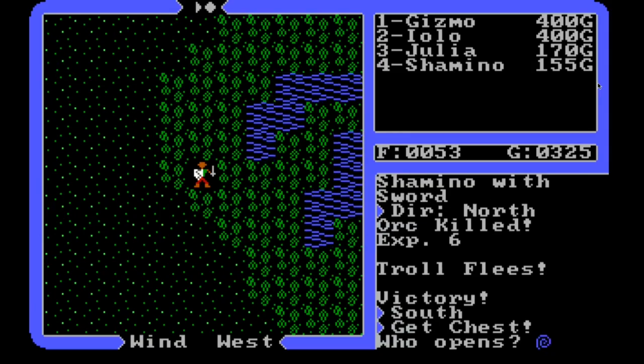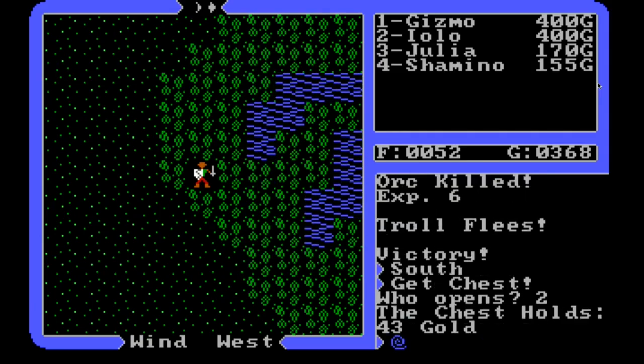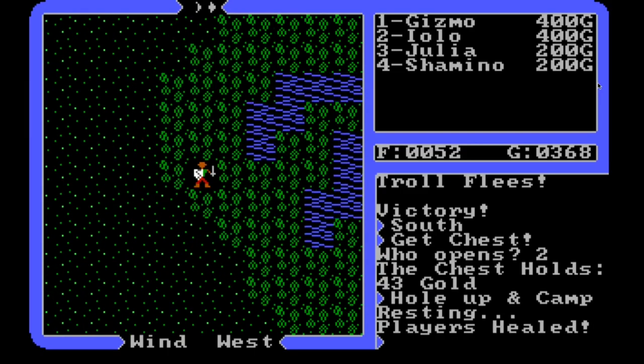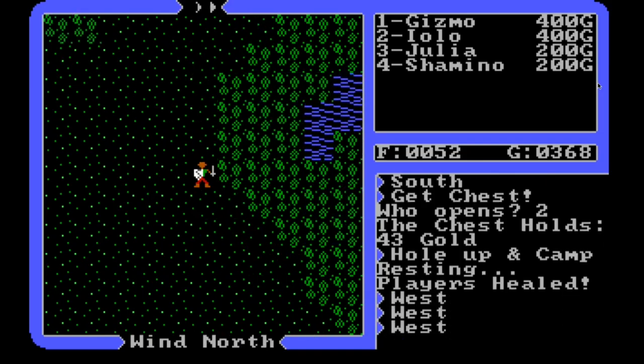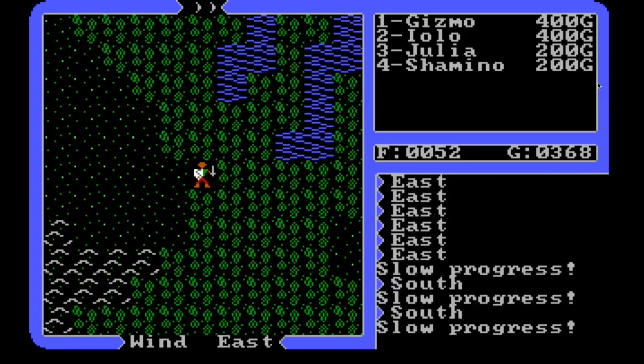He's heavily wounded - I'll move Iolo just in case I can get him in position. Good. We'll have Iolo open the chest - he's getting very good at this. I think I'm gonna hold up and camp here because Julia and Shamano are still only level two and they don't have a lot of health, so I don't want them to get too low. Good, we're all back to full health. What else is there to attack around here?